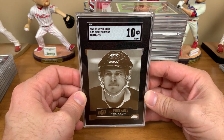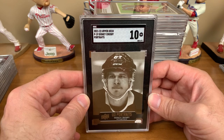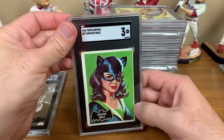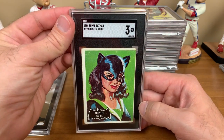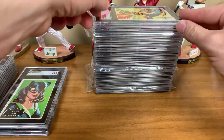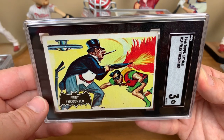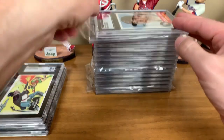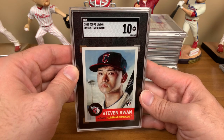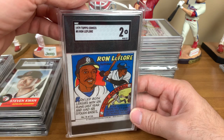Scott's got a mix of everything — baseball, Batman, Star Wars, hockey. 2021-22 Upper Deck Sidney Crosby Portraits — Gem Mint 10. 1966 Topps Batman Sinister Smile — received an SGC 3. 1966 Topps Batman Fiery Encounter — a 3, with the Penguin and Robin there in an SGC 3. 2022 Topps Living Stephen Kwan rookie for the Cleveland Guardians — Gem Mint 10. 1979 Topps Comics Ron LaFleur in a 2.